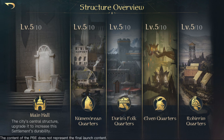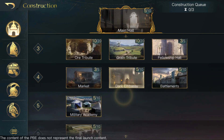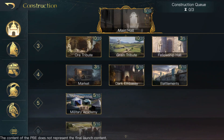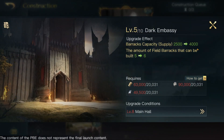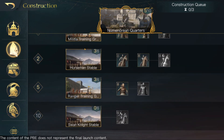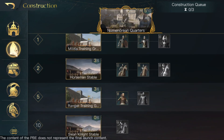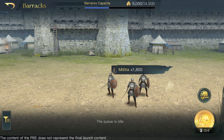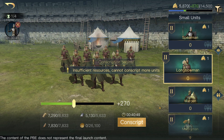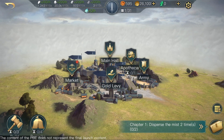Buildings — so we have our buildings, main hall, Durant's folk and all that. Everything's basically upgraded already pretty much, except for academy and stuff. So I've already got a lot of things unlocked, including up to tier 2 dark embassy — that's new. We've got our troops, all the good troops, and a tier 4 down there. I've got my barracks, and I can start conscripting troops, like so.